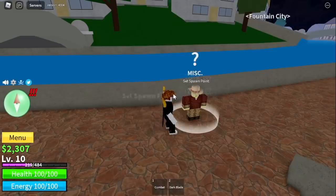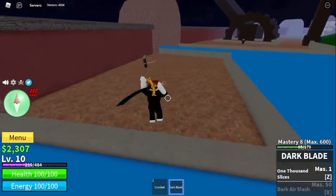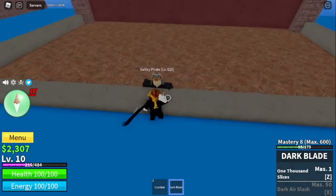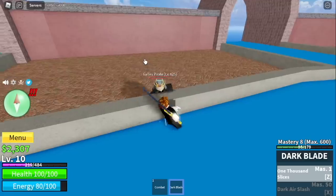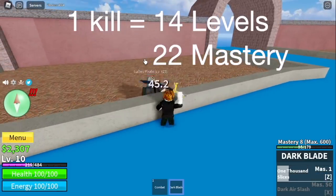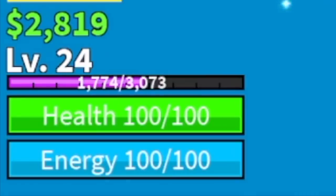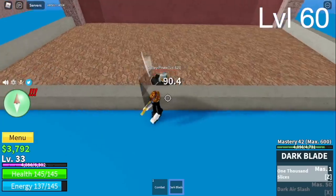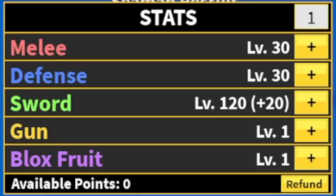Next island: the Fountain City — yes, the final island of this sea. Our technique here: just lure one Gali Pirate. Make sure there's a wall in between you so he cannot hit you. Use your Z skill and your left clicks. With just 1 kill, you will gain 14 levels and 22 levels of mastery. Our goal here is level 60, because we just need to unlock the Dark Air Slash and dodge Bobby the Clown — this boss is immune to sword. Stat check: 30 melee, 30 defense, and 120 sword.